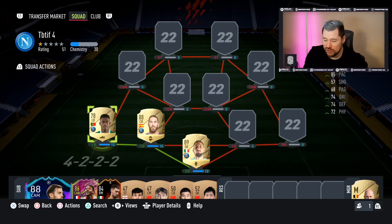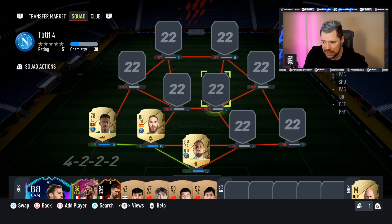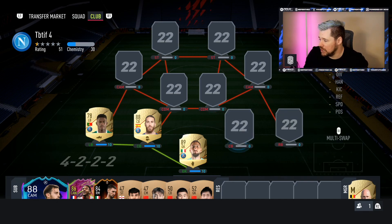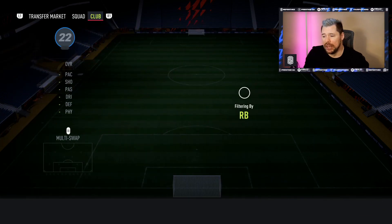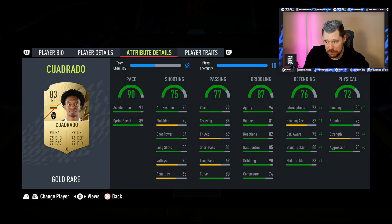So the back three is Donnarumma, Sergio Ramos, and Nuno Mendes, with the exact chemistry styles the viewer uses. At right center back is De Ligt — this is an SBC card so some of you might not be able to get it; you could use regular De Ligt with a shadow. At right back we have Cuadrado with a sentinel — I haven't used him yet, but I have a feeling he might be up there as good as Hakimi at a fraction of the price.